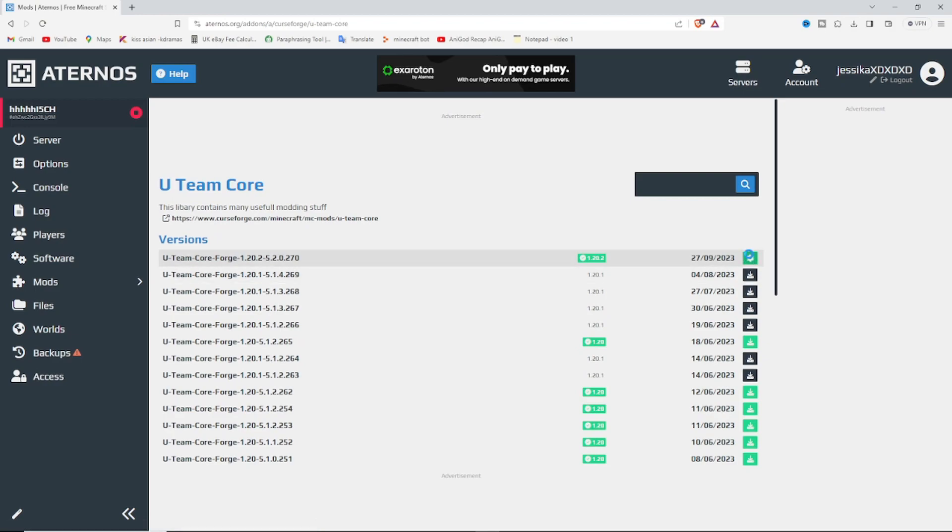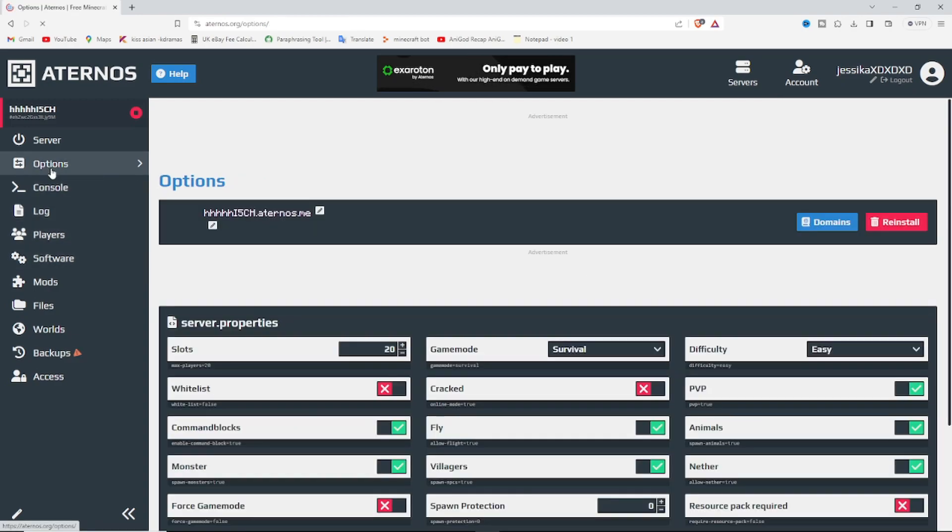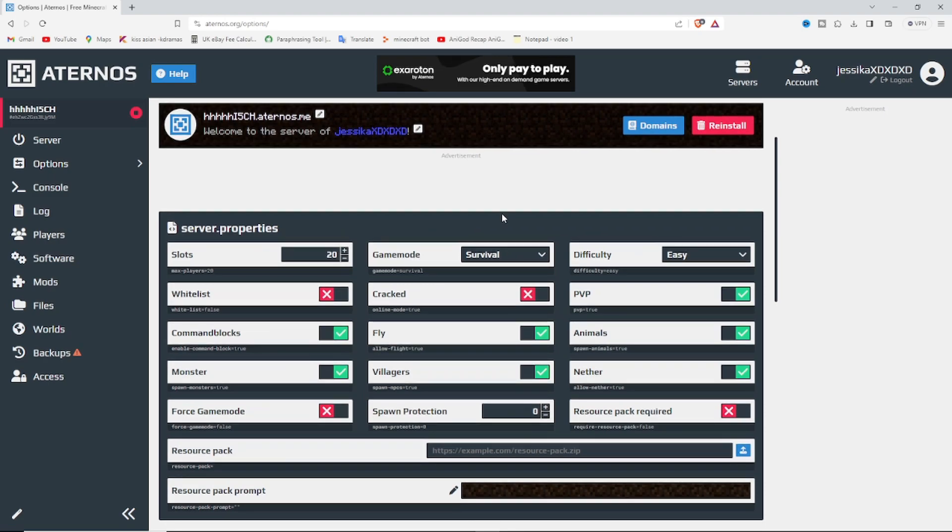Now, since we're using T Launcher to play Minecraft, go to Options and find where it says cracked and turn it on, otherwise you won't be able to join. Set your game mode — I'm going to put Normal, otherwise it's going to be too easy. You can also set how many players you want on the server.